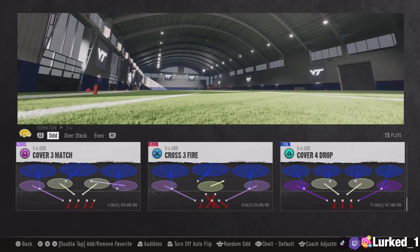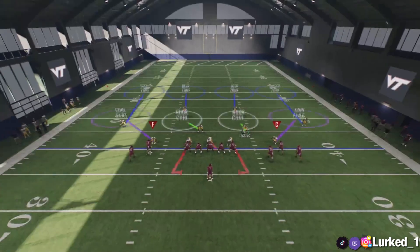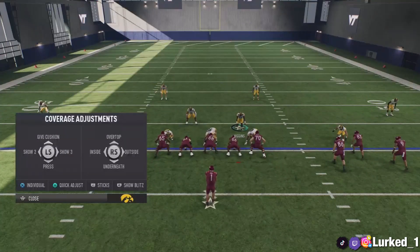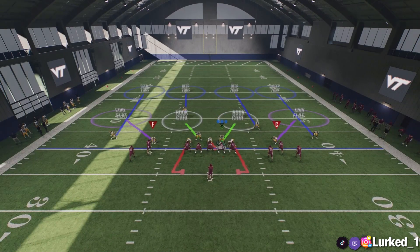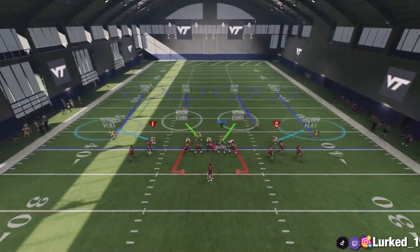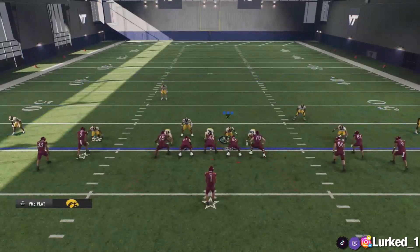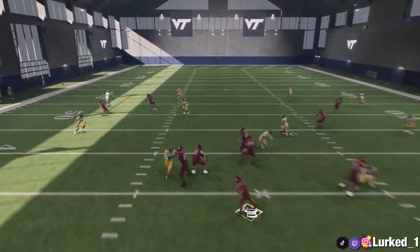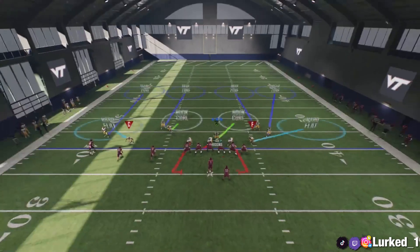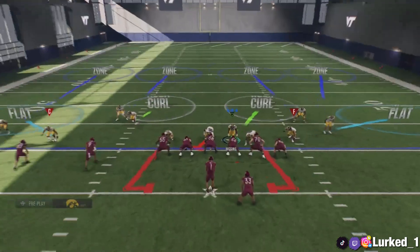I also like mixing in the Cover 4 Drop with this formation to confuse my opponent. I wouldn't run the air-raid blitz against the MB specifically, and not this Cover 4 either, because you can't base-align on this game like you used to. Typically with Cover 4 I just play underneath and over the top — press triangle and press the right stick down, then triangle and right stick up. This is really good when your opponent sees you're in man coverage and has been hitting you with drag routes and Z-routes. Cover 4 basically covers all of those routes, and corner routes against Cover 4 are pretty challenging too.